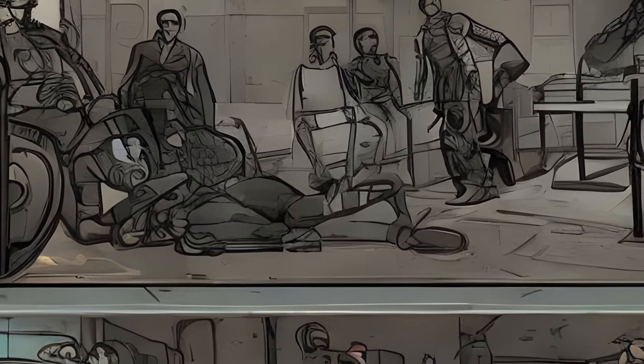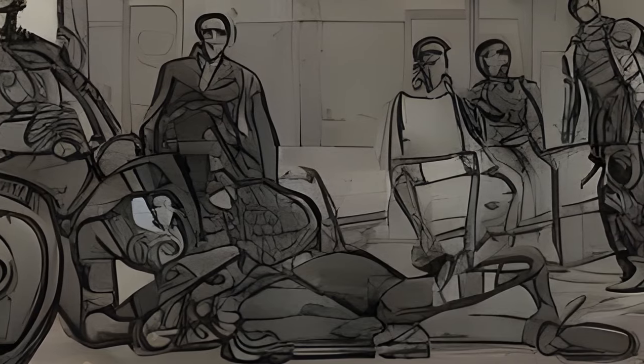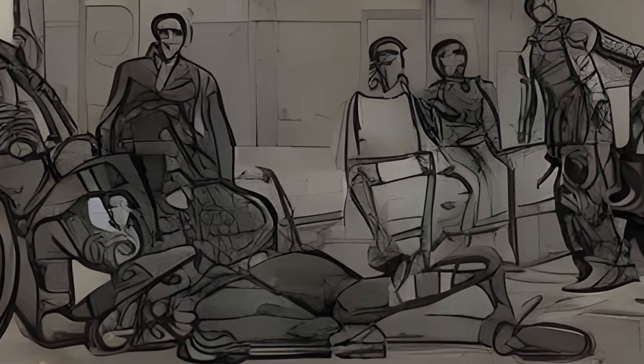Vault 81 Dead Dweller: One example of how living underground extends your life is when you encounter a dead vault dweller with a note for Vault 81 and a mention of Dr. Penske.